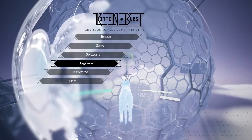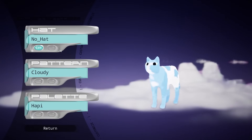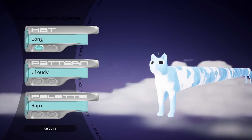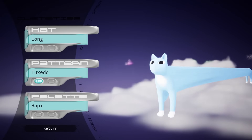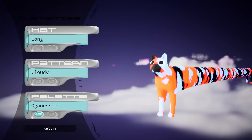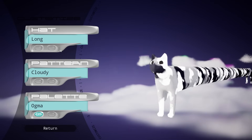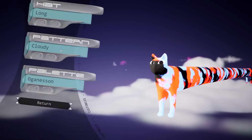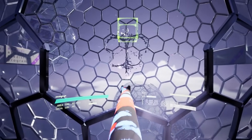I think I saw there was a customize option - how do I customize my guy? Like this UI, good UI. Long is the only correct option I think, and I kind of like cloudy. Let's do fall camo - I'm a fall camo cat now.